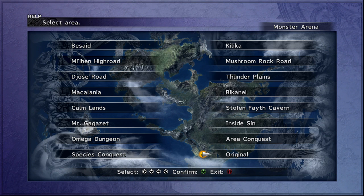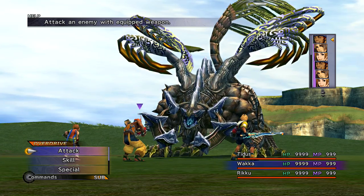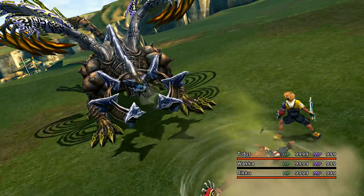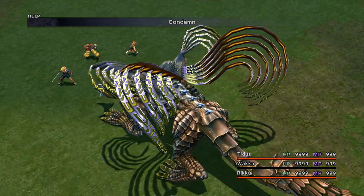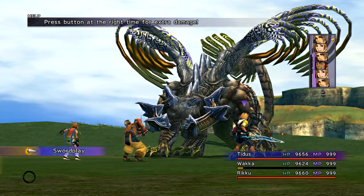Next fight is against Thuban. This is either going to be really hard or really easy depending on how close you are to completing those ultimate armors. Start the fight and just stick with unleashing overdrives right from the start — use Attack Reels with Wakka and Blitz Ace with Tidus, which should do a ton of damage right out of the gate. This is a boss that is not immune to heavy damage due to ridiculous armor conditions, so you're able to land a ton of damage from the beginning.